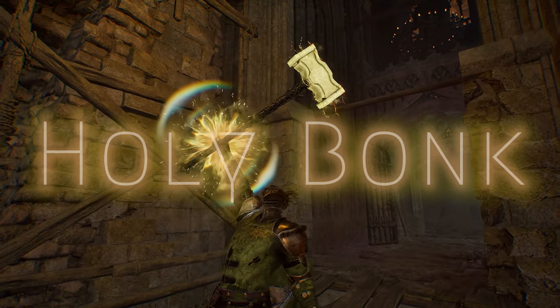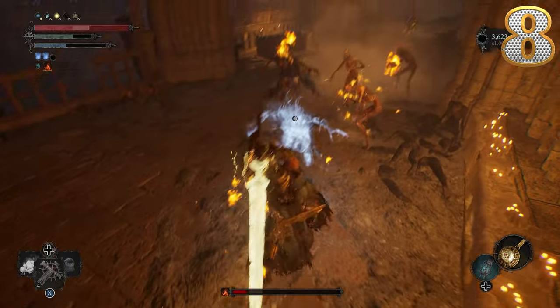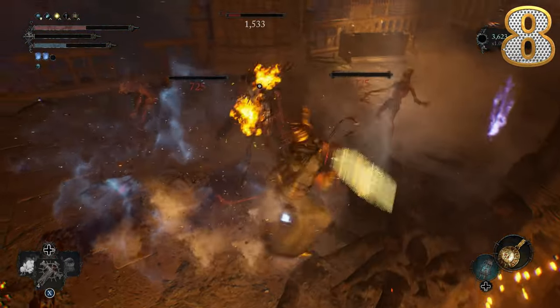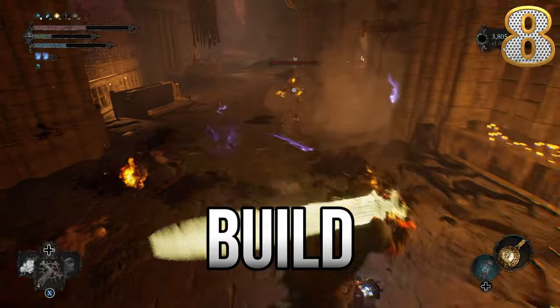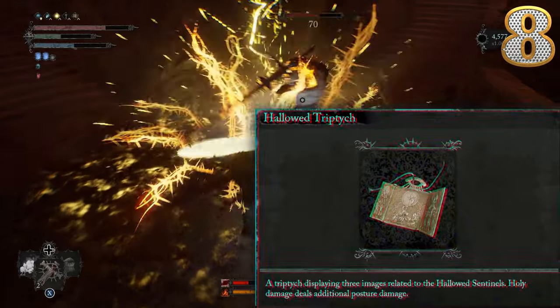Number 8: The Holy Bonk. Today I will finally show you a Radiance build that does not use Pieta's sword. It's groundbreaking stuff here. This build combines heavy hitting holy damage and breaking posture. This pendant, the Hollowed, increases poise damage from holy attacks.